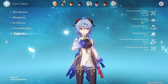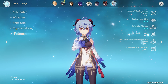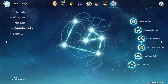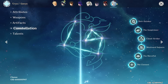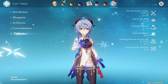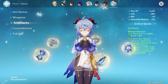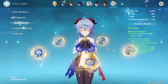Talents are 10/9/9 — not a perfect 10/10/10, which is shocking given that you C6'd and R5'd her. Even though all your characters are C6... oh my goodness, how much money do you have to spend on this game? I would like to see 10/10/10 but what are you gonna do — you can't get everything you want. Let's see some of these artifacts — I imagine we're going to be stacking a ton of crit damage here.